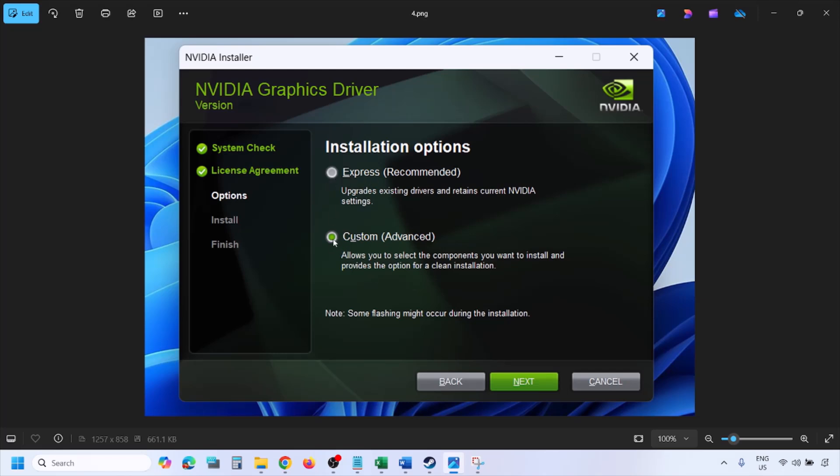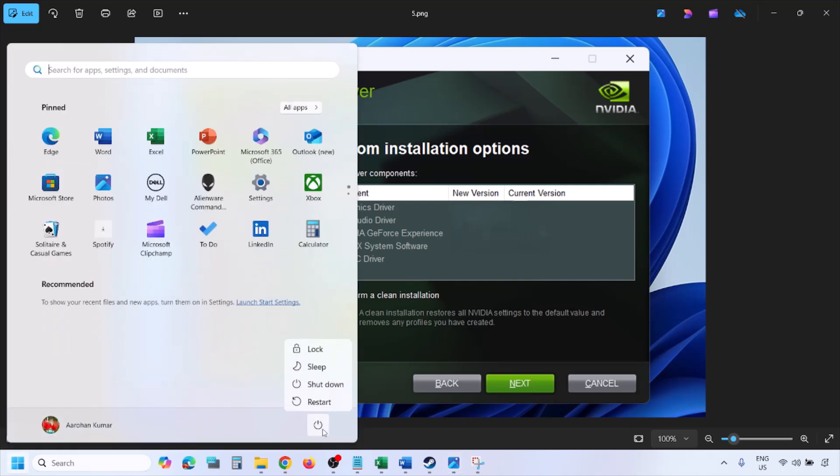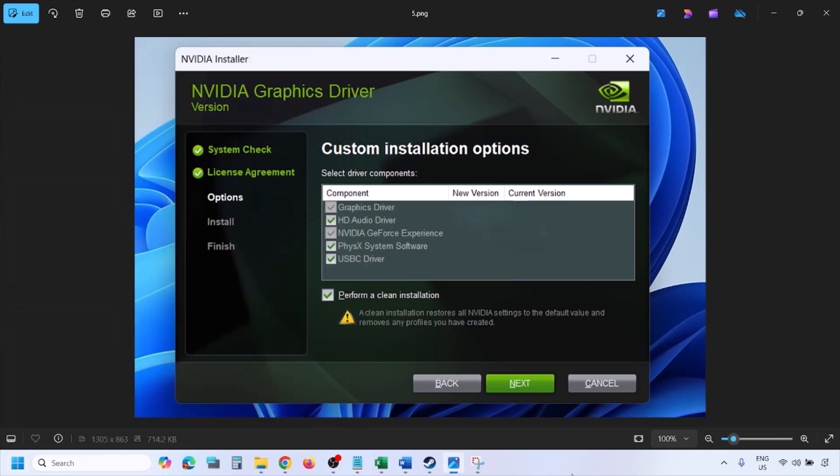Select the Custom option (not Express) and click Next. On the next screen, put a check on 'Perform a Clean Installation', then click Next and let the installation complete. Once done, restart your computer and launch the game.